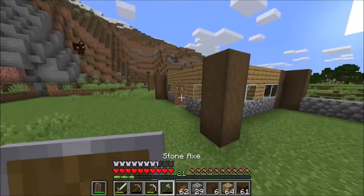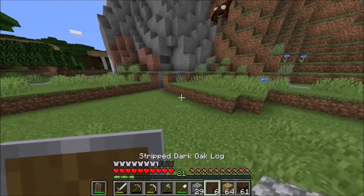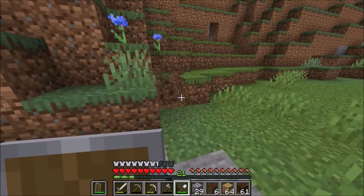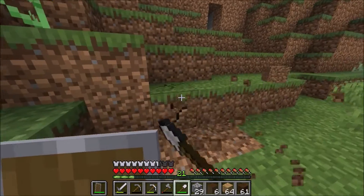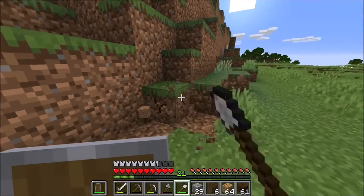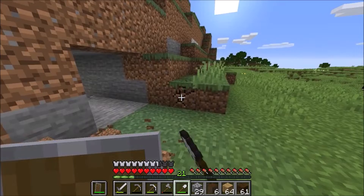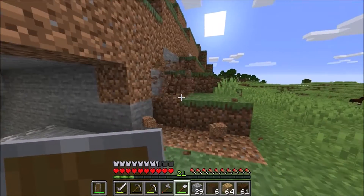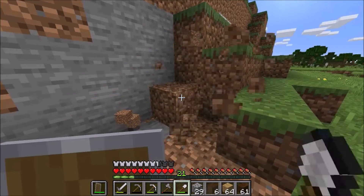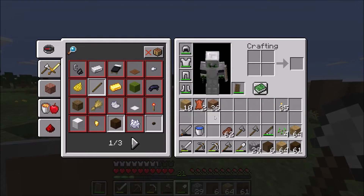Okay, get rid of this. Where's my shovel? That's just gonna waste my iron, but who cares. I think I should just take out all of this from here. You need dirt at some point in your world — you're gonna have to need it for something. How much do I have? 36 — that should be more than enough.